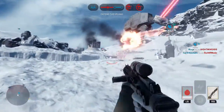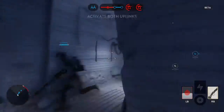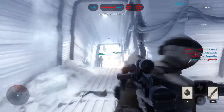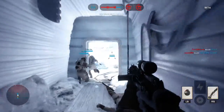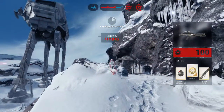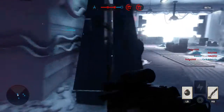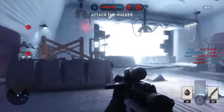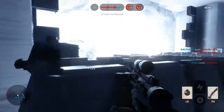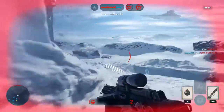In Battlefield 4 you can have up to 32 players per team — so 64 players total on Conquest — which is just total warfare and completely crazy. Walker Assault goes up to 40 players, and I believe it's 20 versus 20, so there are definitely fewer players in Star Wars Battlefront's multiplayer battles compared to Battlefield.